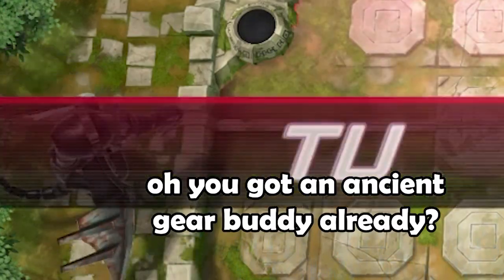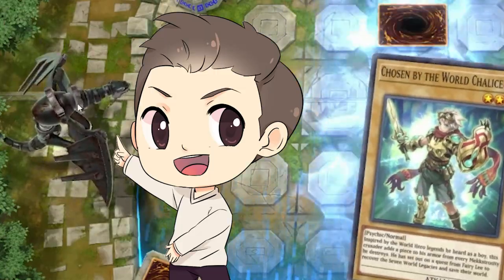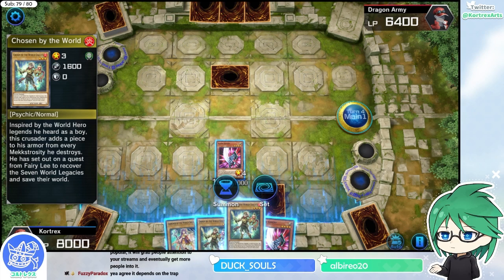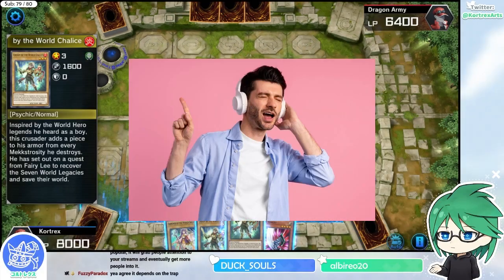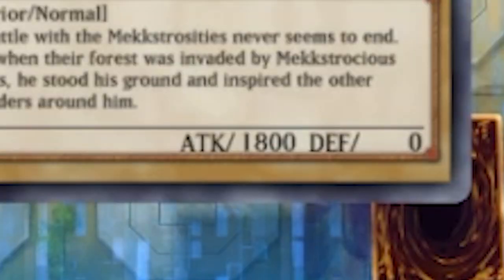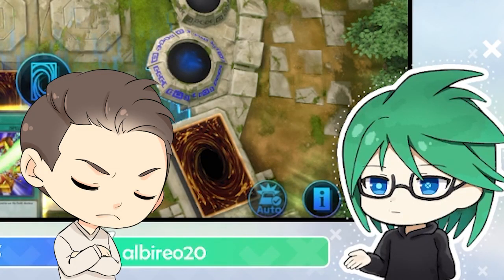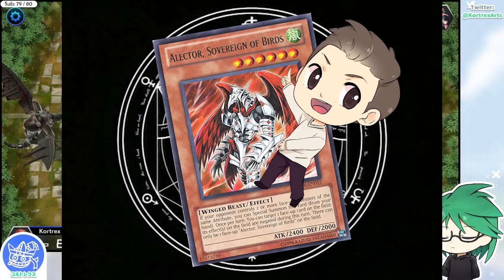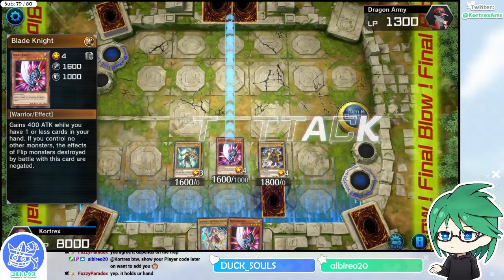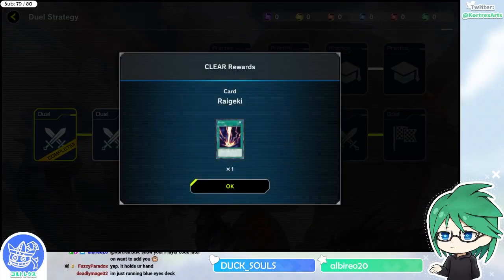This will teach you everything about summoning starting off with tributes, which are the most basic form. That's your buddy already! He makes little noises when you deal damage and you can click on him — he'll interact too. The aesthetics of the board itself and the music in this game are so good. Tributing is straightforward: you tribute one for a level 5 or 6 and tribute two for level 7 and above.